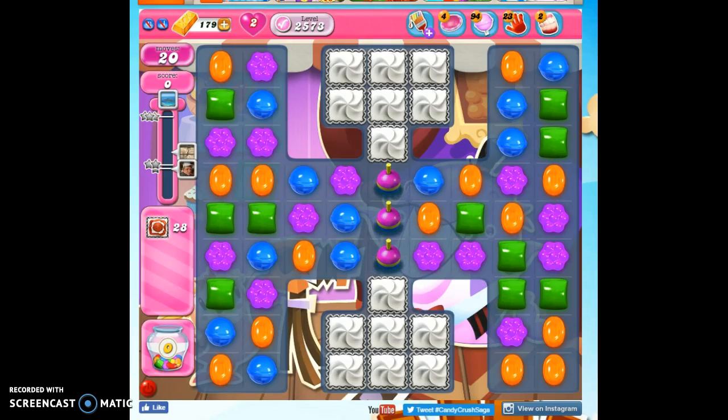Hi friends, this is Suzy, your Candy Crush Guru, here to help you solve the puzzle of level 2573, where we have 20 moves to clear out 28 layers of frosting and reach 28,000 points.